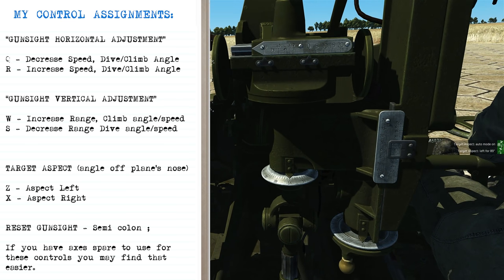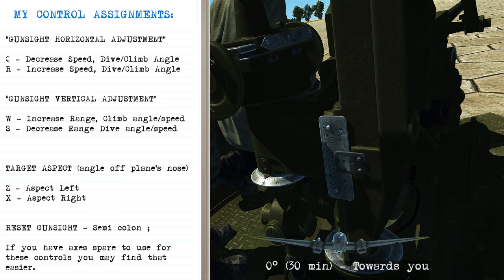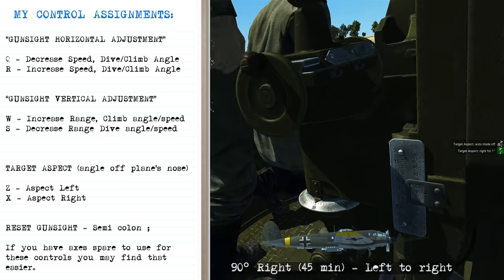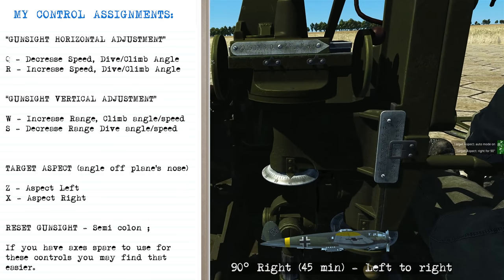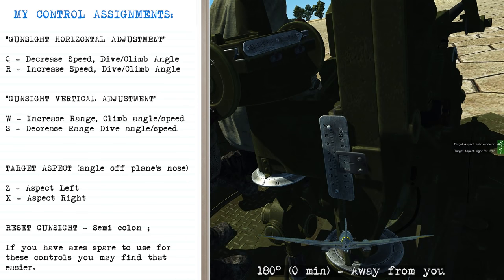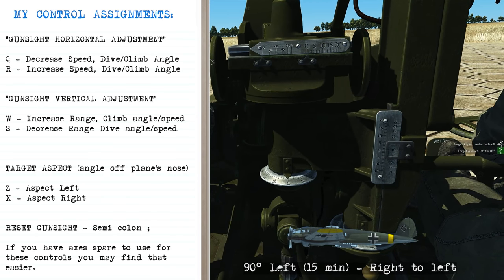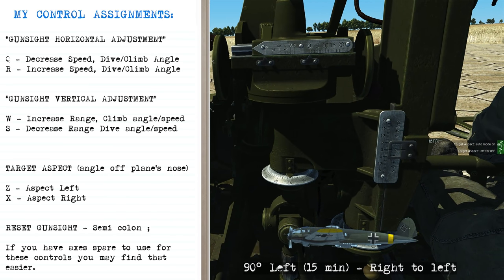For the target aspect angle correction, think of it as angle off the nose. Pressing the gun sight reset button resets to 30 minutes, which equals zero degrees of aspect — head-on to you. Going to 45 minutes is 90 degrees right aspect, meaning the airplane is flying from your left to your right. Going toward zero minutes means the airplane is flying away. Going to 15 minutes equals 90 degrees left — the airplane is flying from your right to your left.